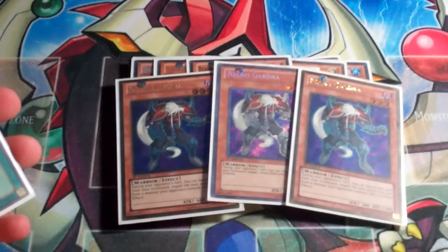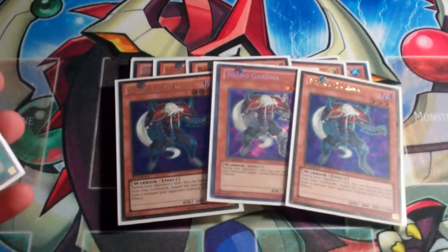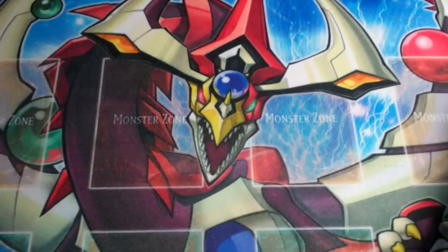And then for the last three monsters, triple Necro Gardna, because I'm a scrub who doesn't have Rainbow Kuriboh or Kuribandit. There is one playset of spells that I play in the deck that I would also cut along with the Necro Gardna. So that's all the monsters — 30 monsters for the entire deck. And then 10 spells.